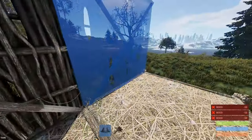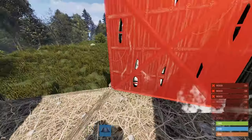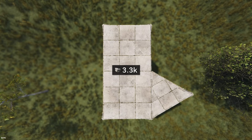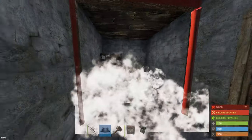Tip 7: When you get a decent amount of resources and want to build your first base, don't build a big one. A 1x2 is way more than enough for a starter and doesn't require more than a couple thousand stone to make.